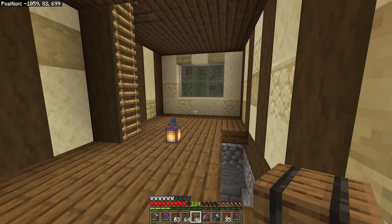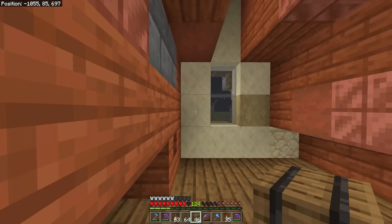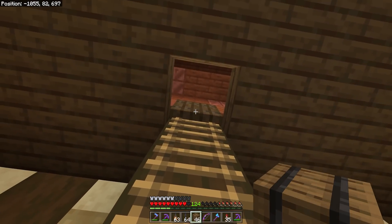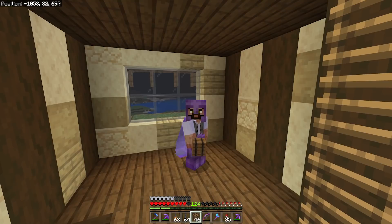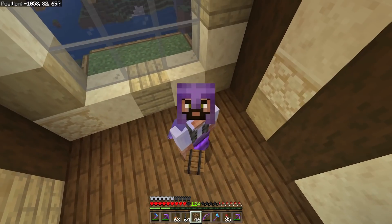Upstairs I want to actually sell TNT, so we'll do a slightly different layout because we've got windows to work with. Maybe up at the top we'll have a play around with some minecarts — have something going around the ceiling. Although that just sounds dangerous, because if we did that it'd have to be a TNT minecart, and that just seems like it'll be asking for trouble.